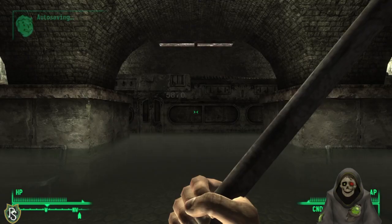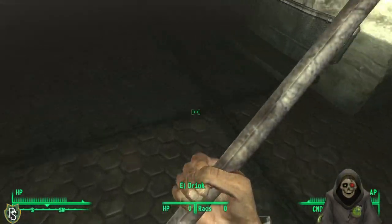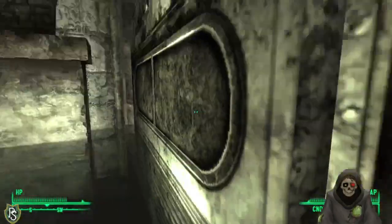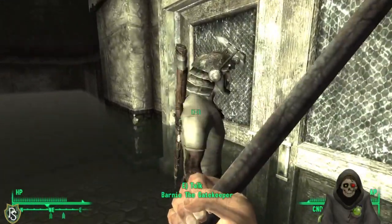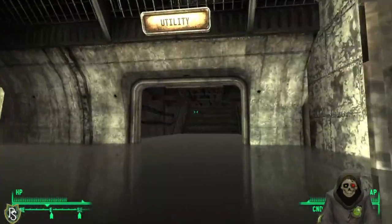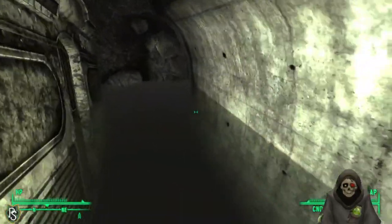Deciding to also take out the other nearby hostile NPC since I can't pickpocket them — might be a glitch. Empty gun though — no extra ammo. Bystanders are still thanking me despite the violence. Now I want to explore a little bit on the surface since I have the radiation suit.